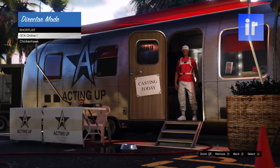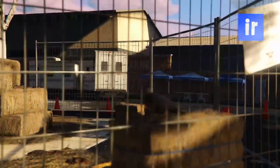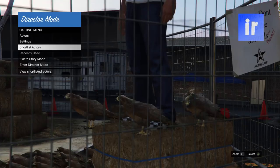Now go to director mode, shortlist actors, and switch back and forward until the birds start duplicating. Do this for 22 minutes. Your character should end up on a hay bale with jeans.